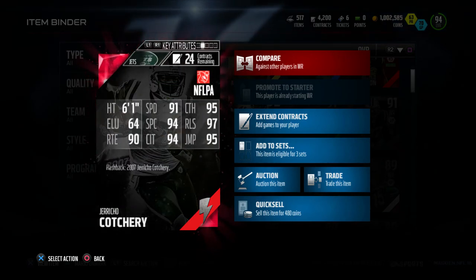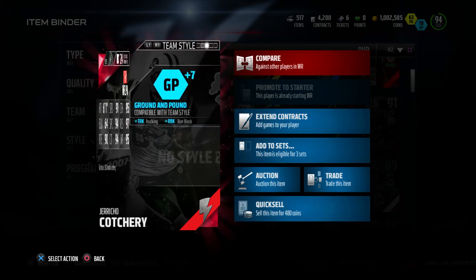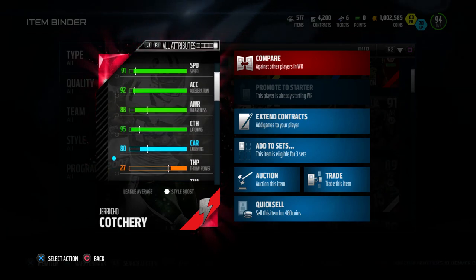Check out the back of this card: six foot one, 91 speed, 95 catch, 64 elusive, 94 spectacular catch, 97 release, 90 route running, 94 catching in traffic, and 95 jumping. Flashback Jericho Cotchery — let's check out the attributes.